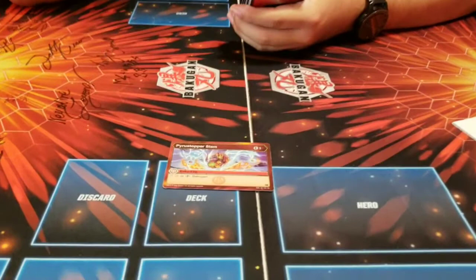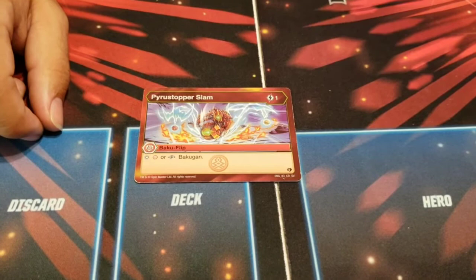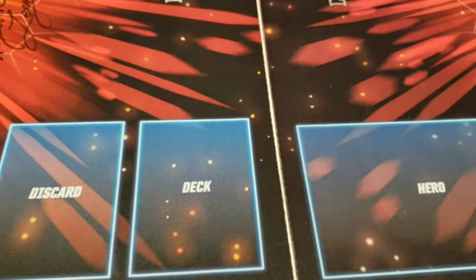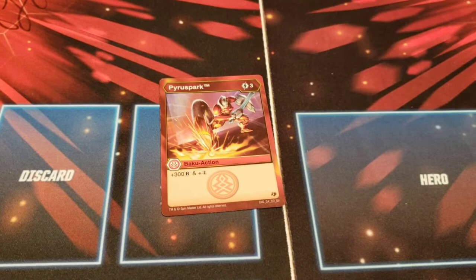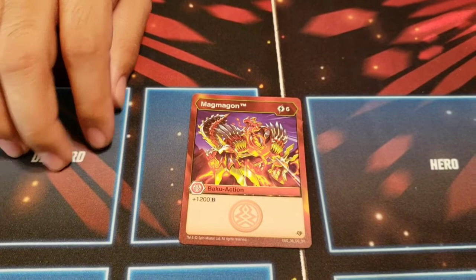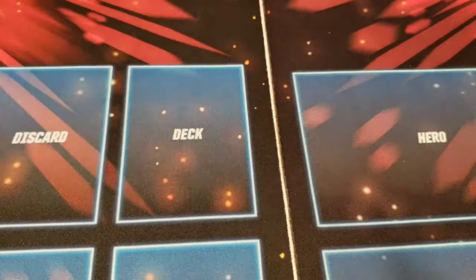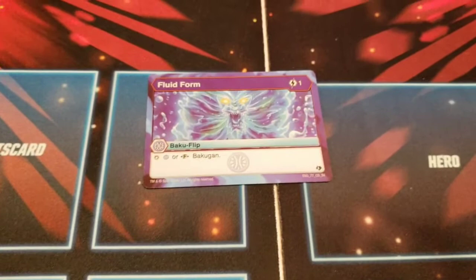Starting with: one Pyrus Stop Slam — one cost flip, stops a Pyrus or Fusion Bakugan. Depends how many people use Fusions, but fusions are kind of bad. Next, Pyrus Spark™ — three cost, plus 300 and Double Strike. There were two of those. We also have Magma Gone™ — six cost, 1200B — and two of those as well. Another Pyrus Stop Slam too.